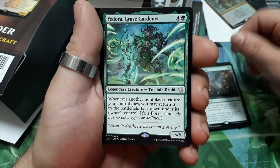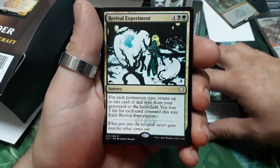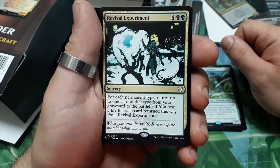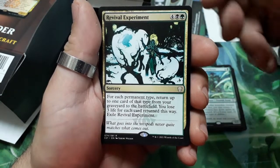It's a forest land and it is a 5/5. Revival Experiment — six drops. For each permanent type, return up to one card of that type from your graveyard to the battlefield. You lose three life for each card returned this way. Exile Revival Experiment.